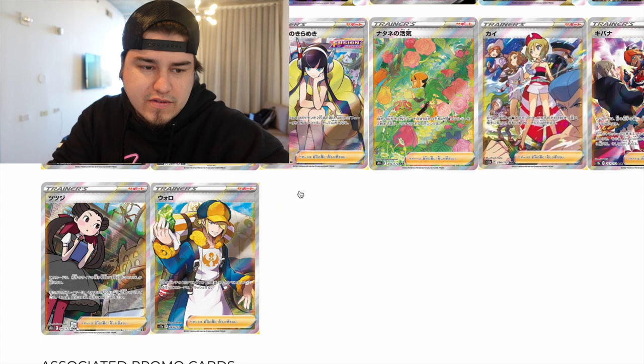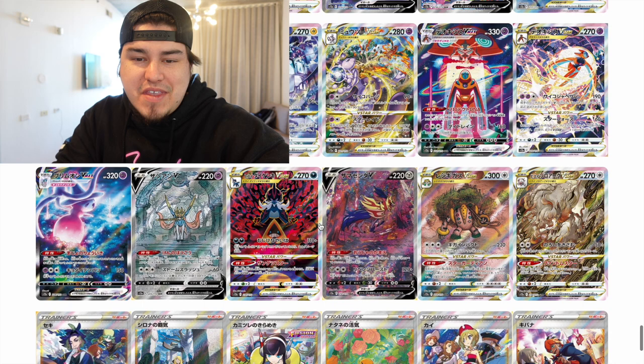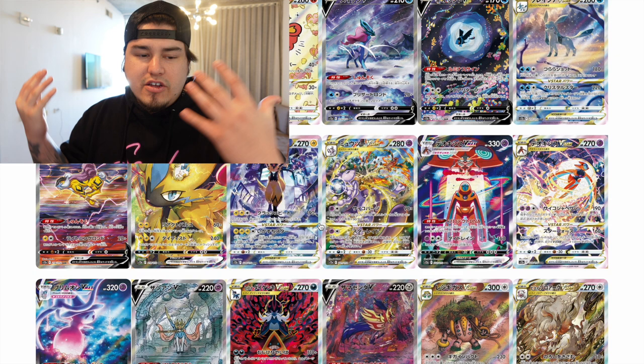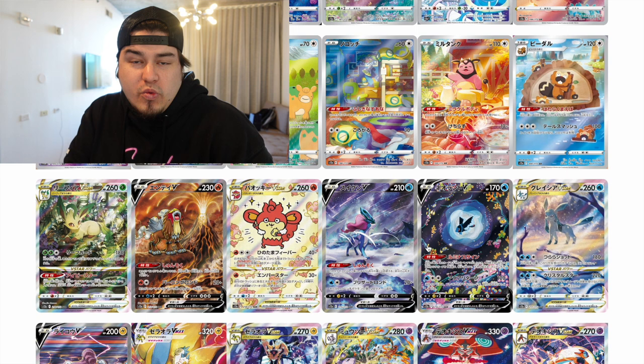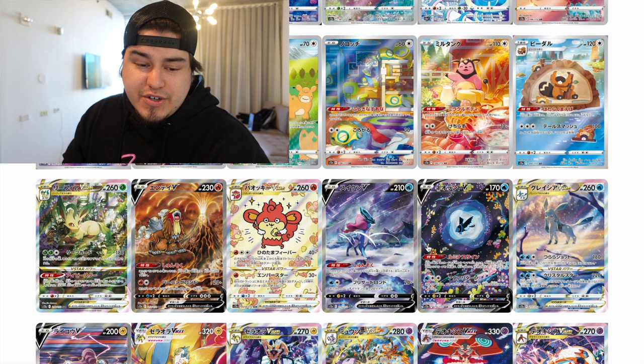What I'm trying to say is Evolving Skies is obviously the leading set because it has so many bangers and alternate arts to pull, and we're seeing the same thing happen with Crown Zenith — but Evolving Skies was only Eeveelutions, whereas this set is giving us Eeveelutions, the legendary dogs, Mewtwo, Regigigas, Suicune, Zoroark — so many Pokémon. Let me know in the comments which you guys think is better: Evolving Skies or Crown Zenith. If this is already what we have and we can still get more cards, I think Crown Zenith will easily be the best set in the Sword and Shield era.